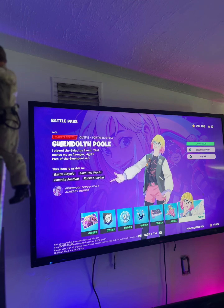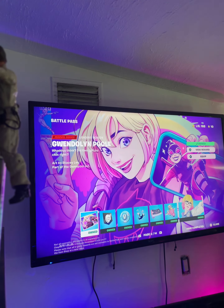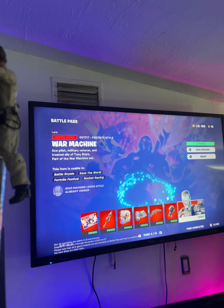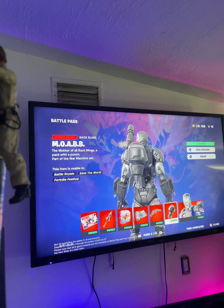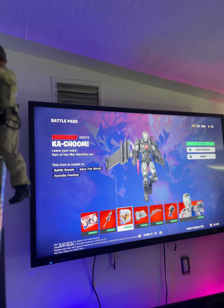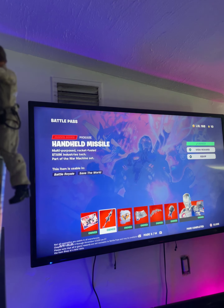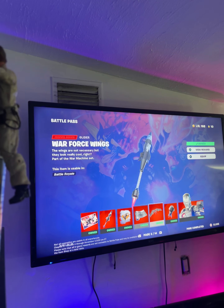Then we have Gwendolyn, which is the normal version of Gwen. And then we got her learning machine. Then we have War Machine, a fellow trusted ally of Tony Stark. Then we have his MOABB. The mob. And then the War Force and the Scaliger. The War Machine wrap. The Emote. Pickaxe. And then his loading screen. And then he held a missile.